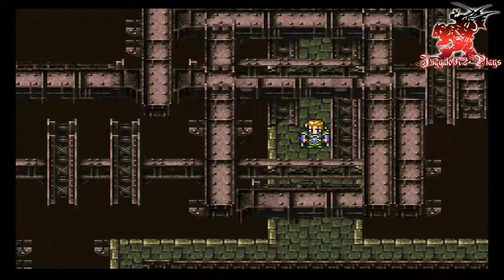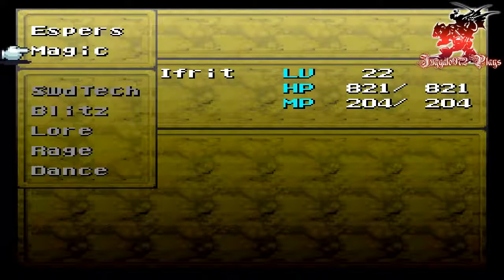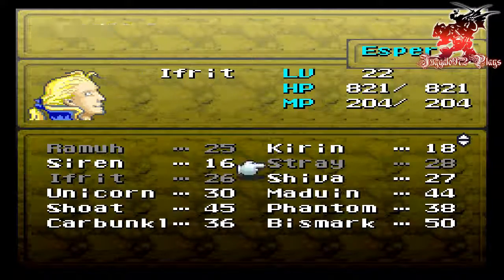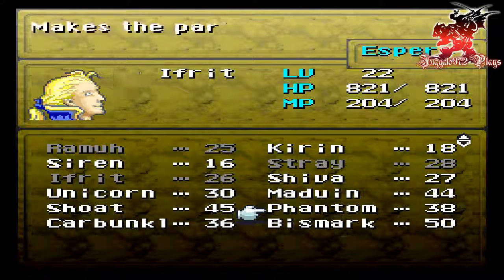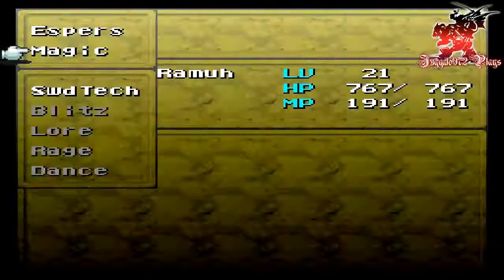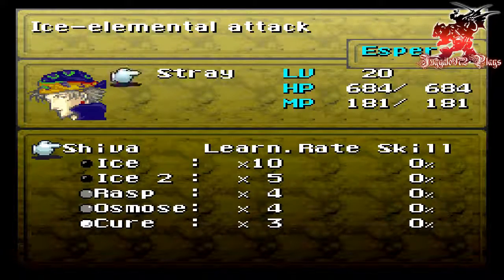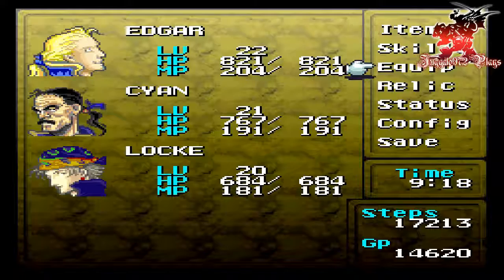What up y'all, it's your boy JuggloNight7Tip back here, welcome back to Final Fantasy 6. When we last left off — after my capture card decided to get all choppy — we escaped the Magitech research facility. Not only that, but we also rescued a couple of espers: Shiva, Ifrit, Unicorn, Madden, Shote, Phantom, Carbuncle, and Bismarck. Yes, we are equipped to the T.